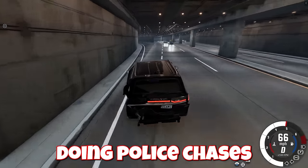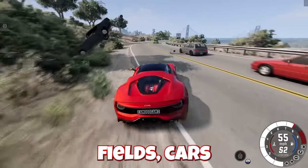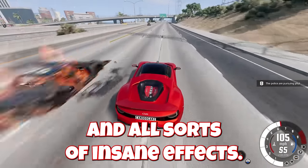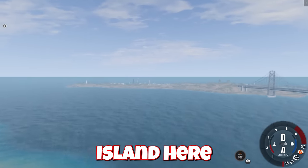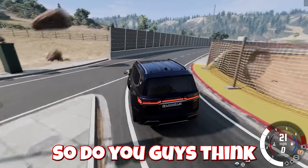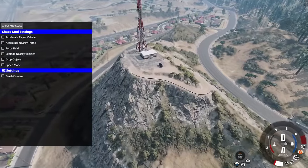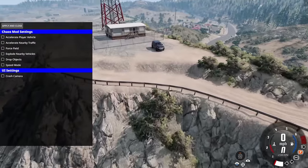Today we're going to be doing police chases with this new chaos mod. We're going to have everything from force fields, cars falling from the sky, asteroids, and all sorts of insane effects. Our objective is pretty simple - start on the main island in West Coast USA and make it all the way over to the lighthouse. Stay tuned to find out if we survive. I don't know what we're in store for today but I know it's going to be totally chaotic.